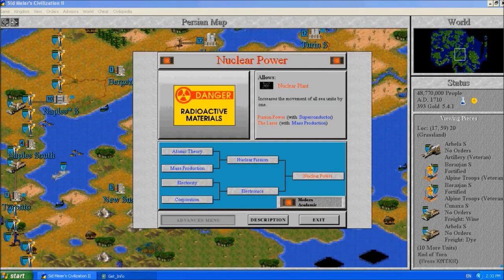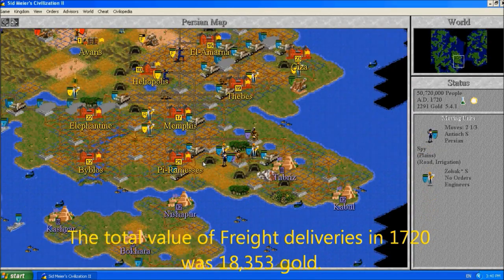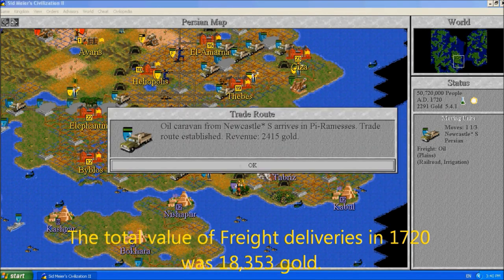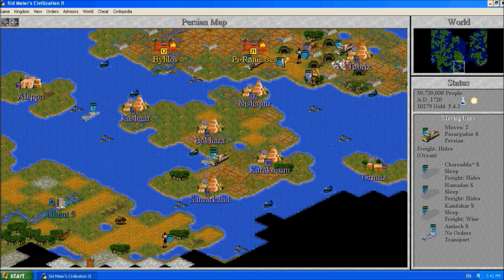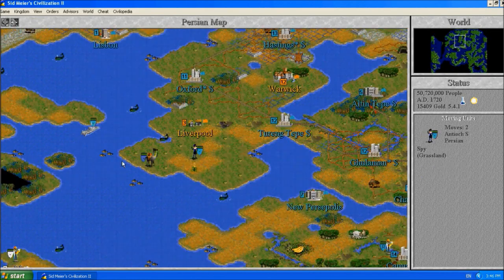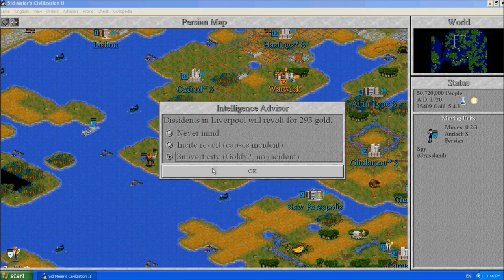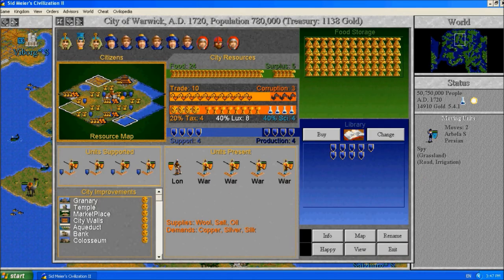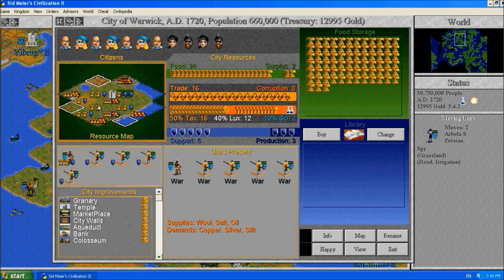On this turn I decided to buy Liverpool. I didn't see why the English needed Liverpool - or Warwick either. I had the money. When you have money from trade, one of the things you can do to spend it is to buy cities.